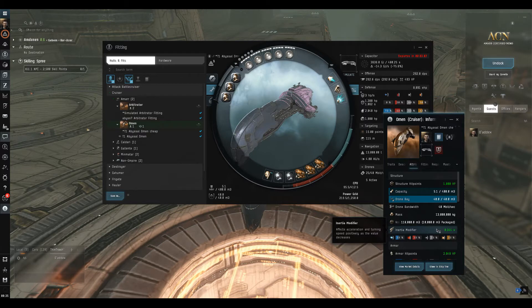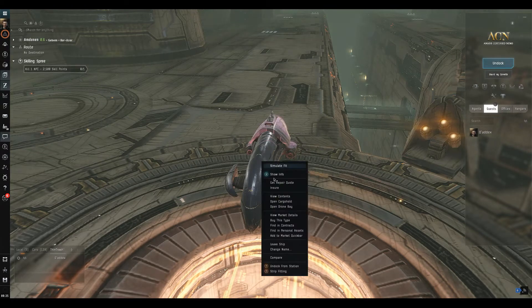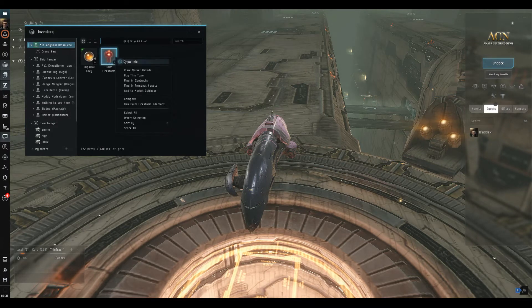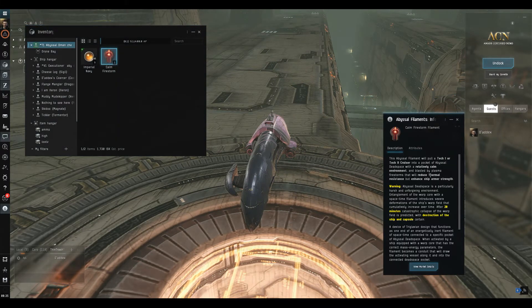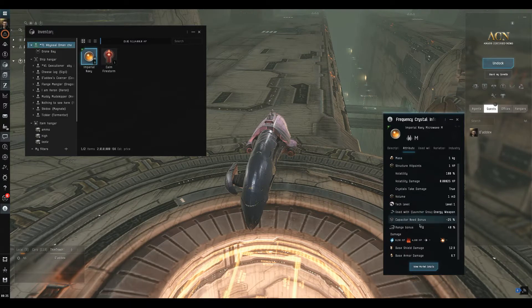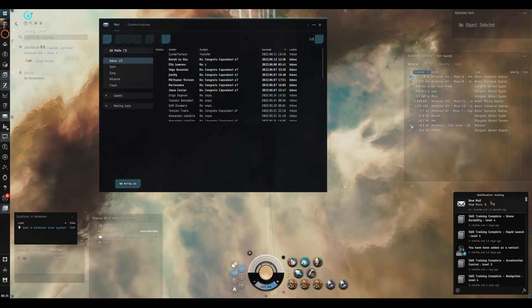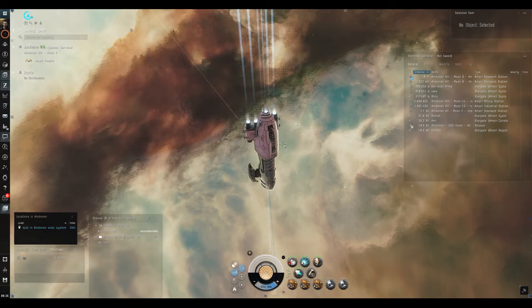Ammo-wise we're going with Navy Multi-Frequency, giving an optimal of 6.2km and falloff of 11. I have some Microwave for longer range but in lower-tier Abyss stuff closes fast. The filament today is a Firestorm filament — that reduces explosive resistances and increases armor hit points, which is nice. I've got the wrong drones; ideally warriors to exploit the explosive resistance hole, but we'll run the fit off-the-peg in a slightly mismatched Abyss just to see what we can get away with.